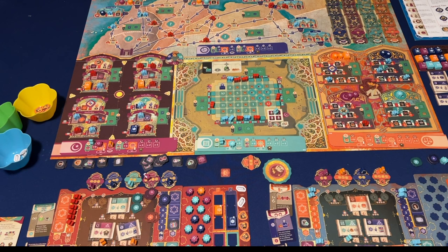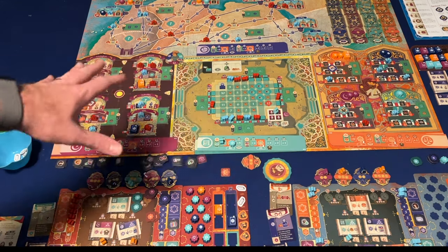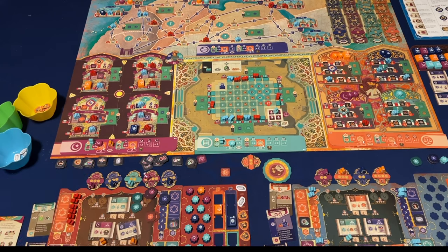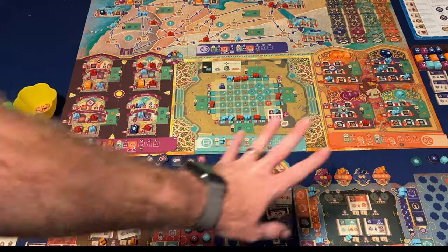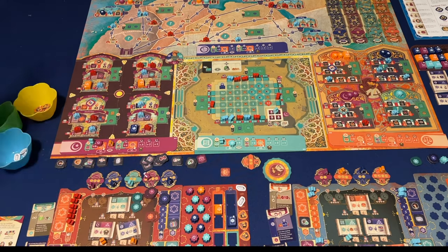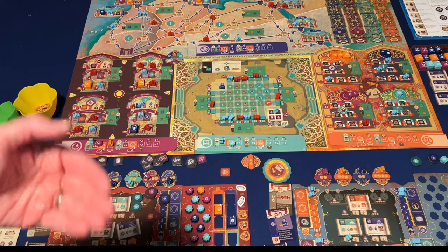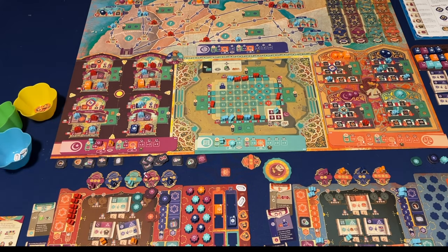Alright, this is Sankore. It's a game in which you are playing to build up students at the Sankore University in Timbuktu, Mali. This is a post-game overview and it's wild — there's a lot going on here. But it looks way more complex than it actually is when it comes to playing the game. It actually flows pretty well. So, let's talk about actions first.